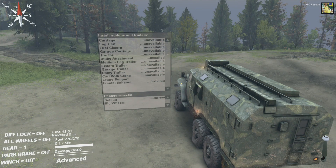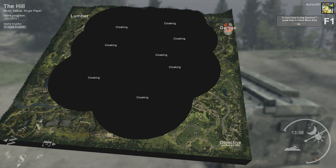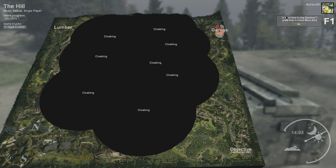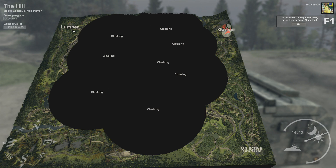Hey everybody, welcome back to another episode of Spintires with me, amyherd37. This is the first episode of this map — it's called The Hill, as you can see. I don't know, is that just a big hill we have to go around or into or something? It looks like there's only one objective. I don't know if you can uncloak more objectives, but so far I guess it's just one. That looks like it's a long way away.